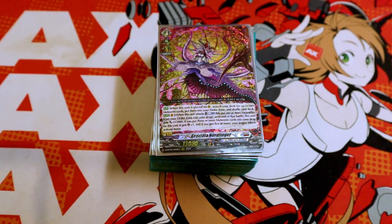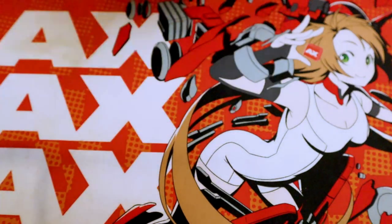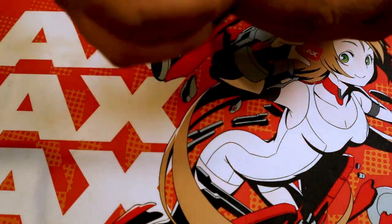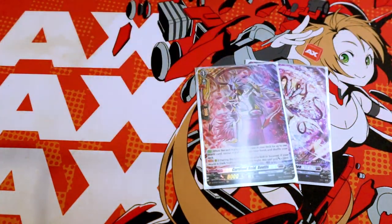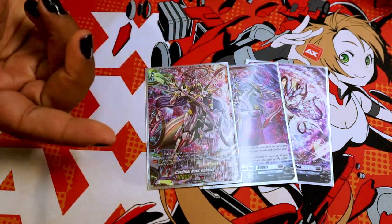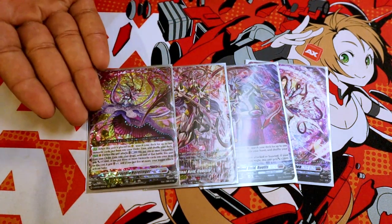Hello, everybody. I'm Chris, and I'm going to talk about this Gravidia Nordlinger deck. Specifically, it is a Gravidia World deck. What this means is that in this ride line, I'm using Standard Starter. I'm using Rautus, which helps me find any world that I want in the deck. Then I play the Grade 2 that benefits from playing a world and gives whatever I want 5K. And then finally, I ride into Gravidia.